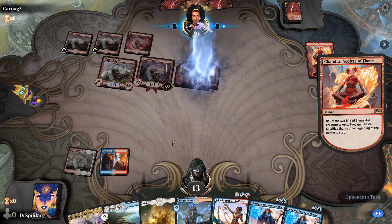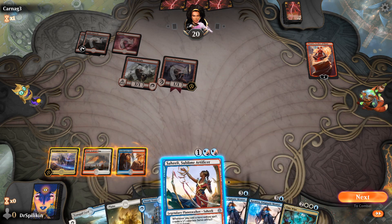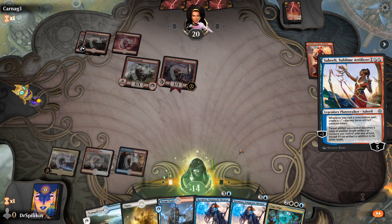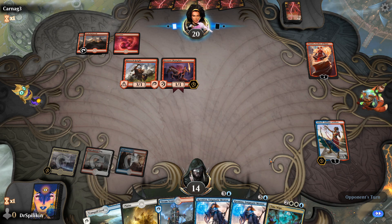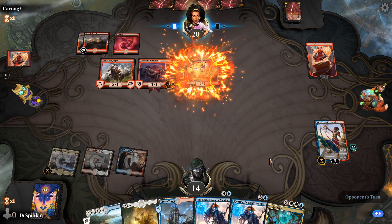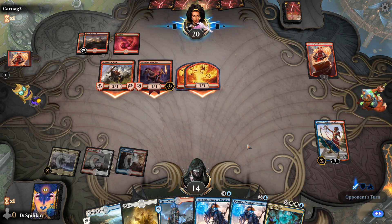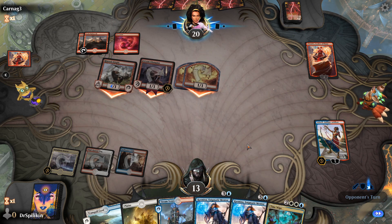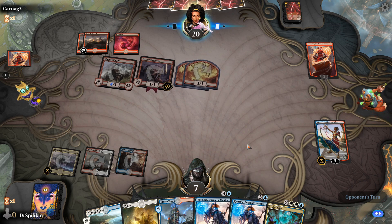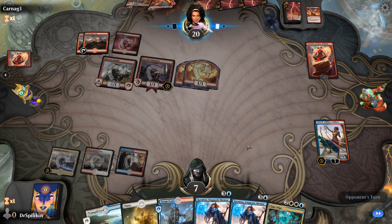I'm actually not the biggest fan of Jeskai Fires — I actually want to play Mono Red myself. Look at this — how are you supposed to keep up with this? There is a Time Wipe which is of course going to be fantastic if we can manage to get there. We're going to throw down the Sealey and hopefully that will encourage our opponent to go for that instead of our face, but we don't have many other options.